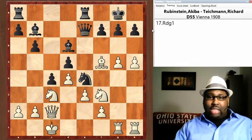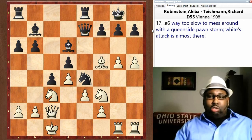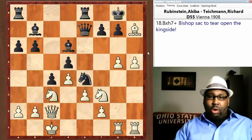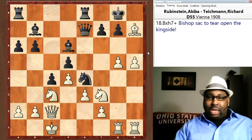a6 is now way too slow — too late to be pushing queenside pawns like this. And you have a beautiful bishop sacrifice right here to rip open the Black kingside.